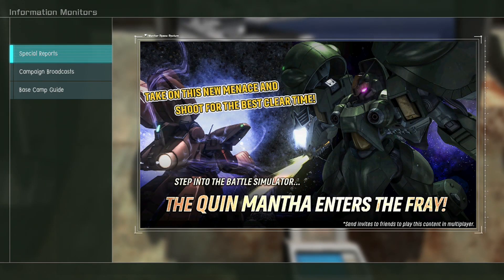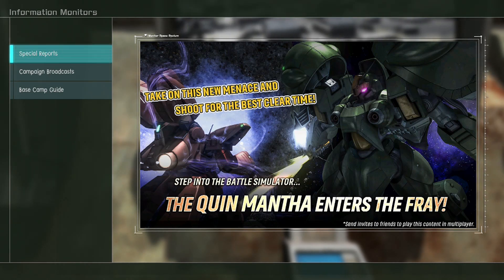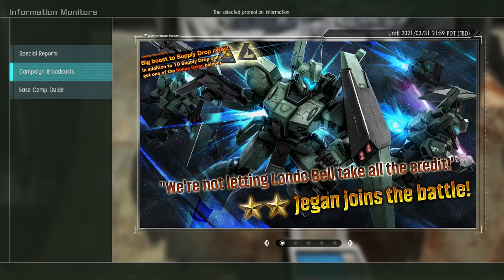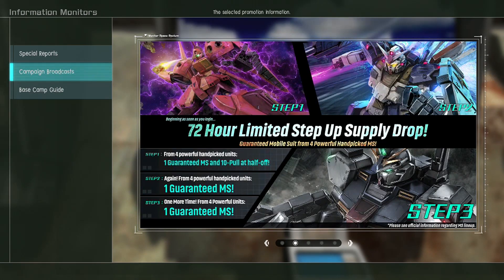Hey everybody, it's Rob from Flailthroughs. This is the Gundam Battle Operation 2 update for March the 25th, and the Spring Festival is on, and that means a lot of things. First up, the Quinmantha is now in the battle simulator — we're going to take a look at that before we're done. This week's mobile suit is the J-Gun; it is a two-star general.